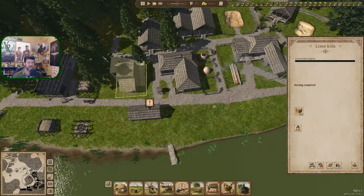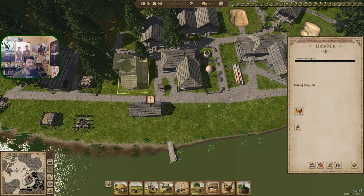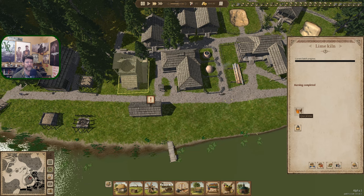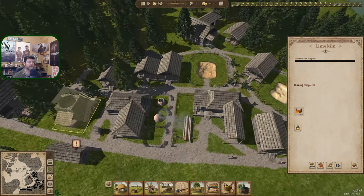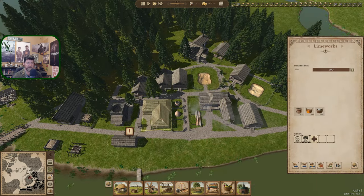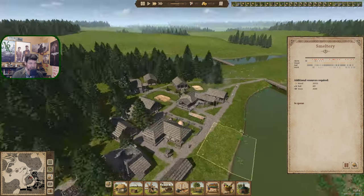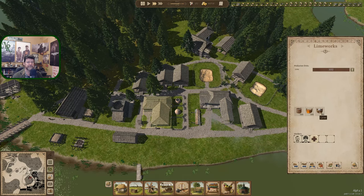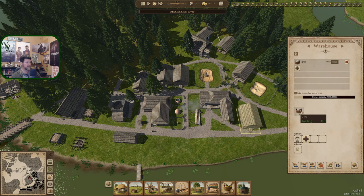5,000 lime left. Lime goes to here and here. Where is the limeworks? The lime is being dropped off over here instead of into storage — and that works, that's where a lot of it's going to land anyway. Then it goes from here to storage.